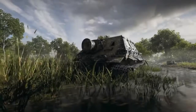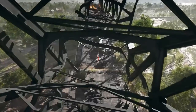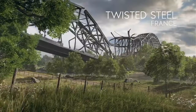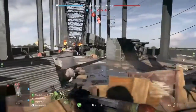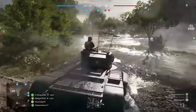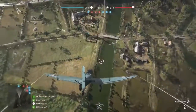A flooded marshland dominated by a monumental, partly destroyed steel bridge — Twisted Steel features the biggest structure ever created for a Battlefield game and poses always-evolving challenges for squads trying to defend or attack. Away from the bridge, tanks cut across the marshlands and planes pose constant danger from the sky.